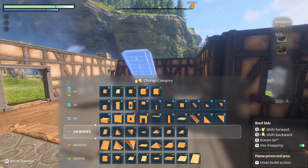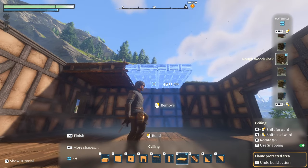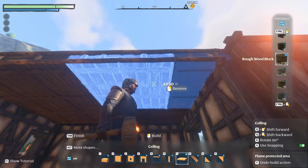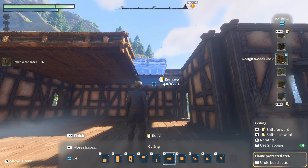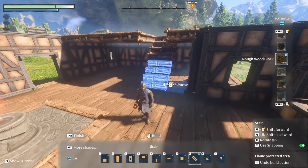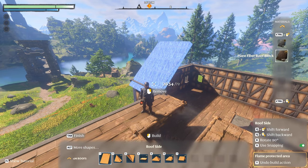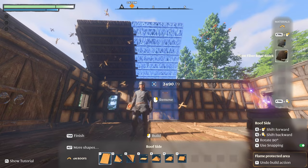Going back to floor pieces, I'm using rough wood blocks with the four-meter ceiling blocks and I'll place out some space for the bedroom on the right-hand side of the structure — about three wide by two deep. I'll change to the two-meter ceiling block along the right-hand side, then use two-meter stairs to place down the staircase. Now we've got a good platform to start building the roof on.